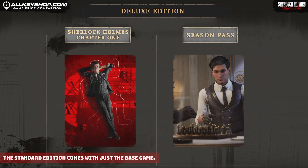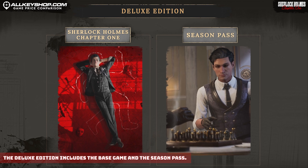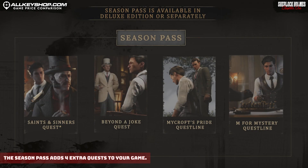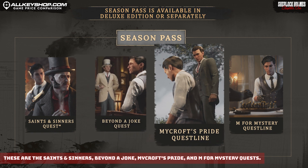If you want to keep it simple and jump into the mysteries, the standard edition comes with just the base game. The deluxe edition includes the base game and the season pass, which adds four extra quests to your game.